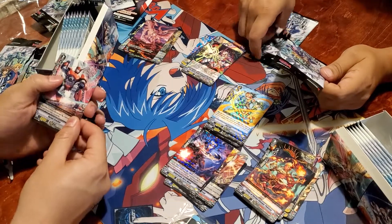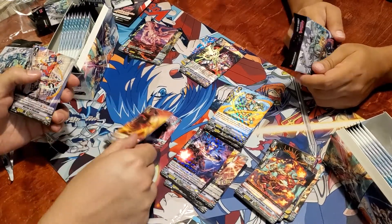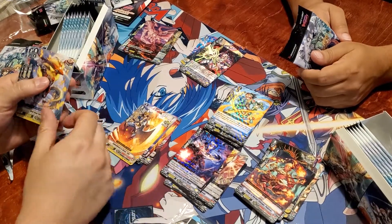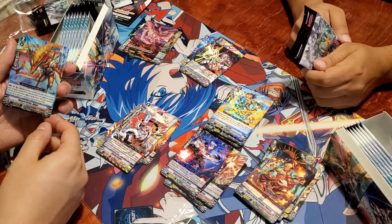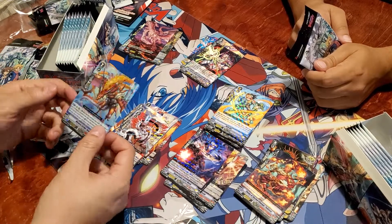Alright, let's see here. Double R, Wyvern Strike Decat. I think this is for the Dragonic Overlord the end build. Very good.